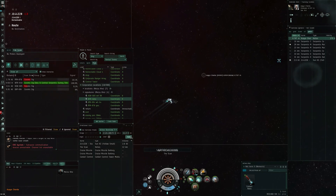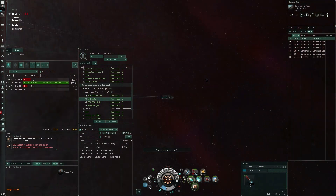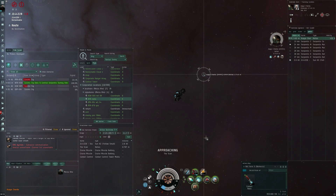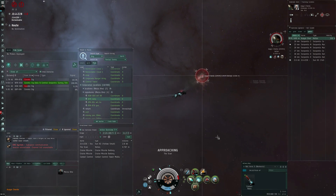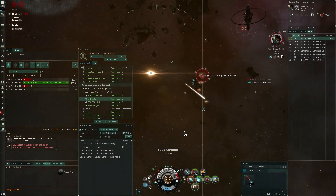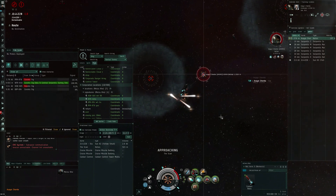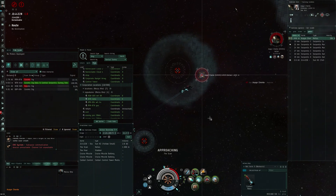Once I get in range I try to do the usual — target, web, scram everything on him as soon as I can. Now here he did something pretty good: he actually cloaked, so I lost the lock, but I kept going straight. He ends up caught before he gets out. A good thing he did was drop the drone — he went down fighting. That's actually the right way to approach this. You may not do much damage, but at least show that you're on top of your game and ready to react. Trying to escape through cloaking is a good idea.